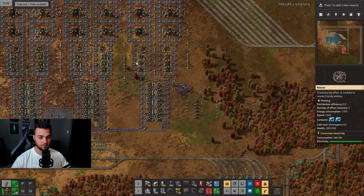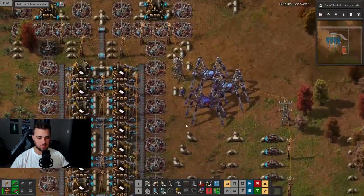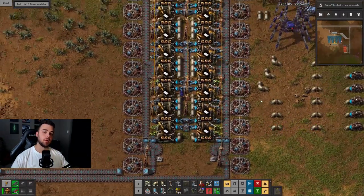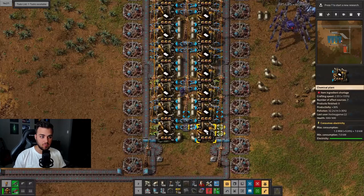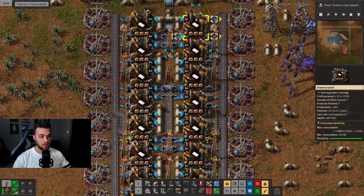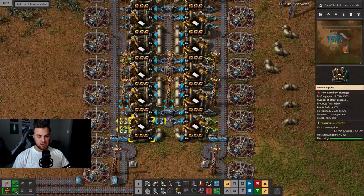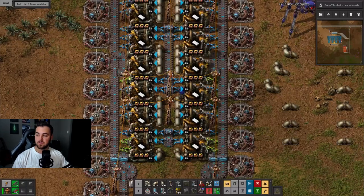The Factorio calculator says we need 6.8 plastic bar factories. I have eight — highlighted with the deconstruction planner — so 6.8 rounds up to 7, but in a straight line it's hard to split a seventh factory evenly among both sides of the belt. I prefer eight so you get four factories on one side of the belt and four on the other.